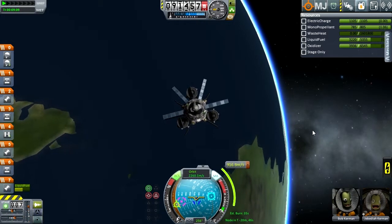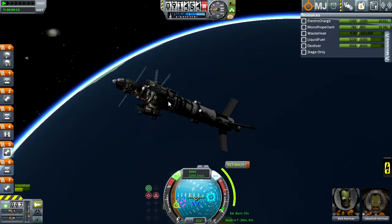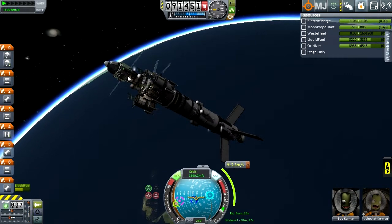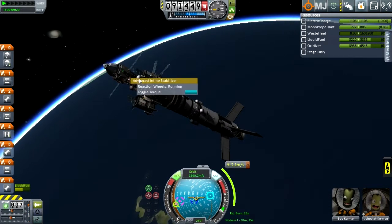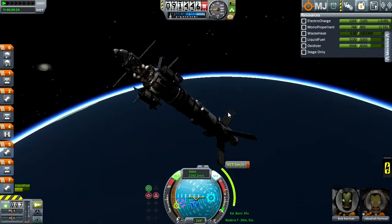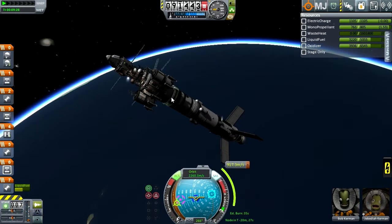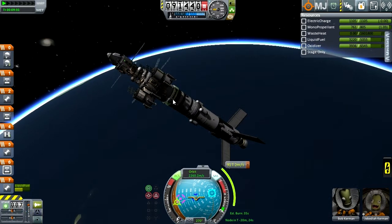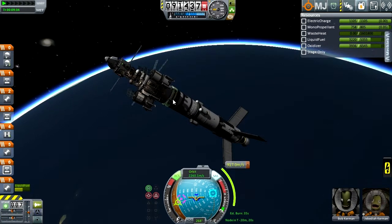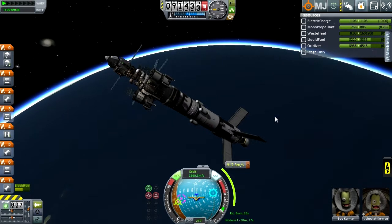It's a bad thing about still having this large of a stage attached to something that's not as large as it — the fact that it will wobble around a lot, especially if you have two reaction wheels. I'm going to try to toggle that torque so I'm just using this reaction wheel, the cockpit's, and the RCS. It's still wobbling though. That's just something you're going to have to deal with once your ships get bigger.